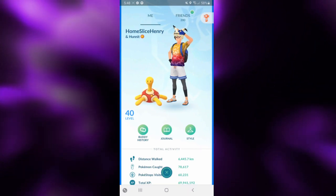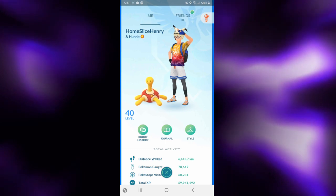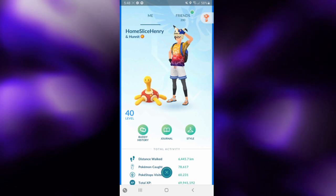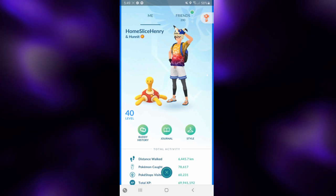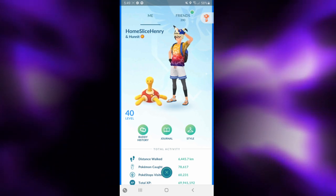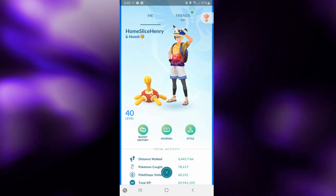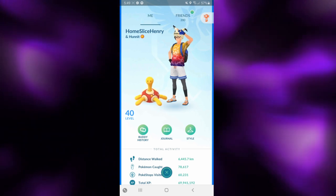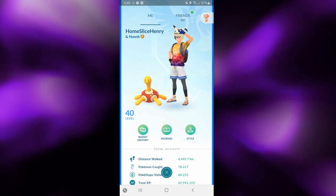Hello YouTube, HomesliceHenry here and we've got some Halloween Cup content for you guys today. Today's video is going to be highlighting a 12-3 run that I had live on stream with a double grass team that I've been running in Halloween Cup. I had a really good run to start Halloween Cup with this team — I increased over 200 points in two days. I've hit a wall around the 2900 range and had a couple down days, but this team did exceedingly well for me in those first couple days of Halloween Cup.